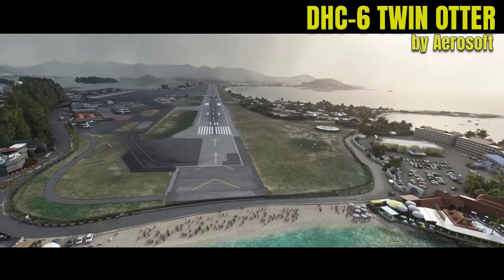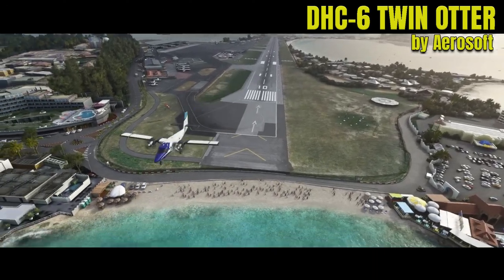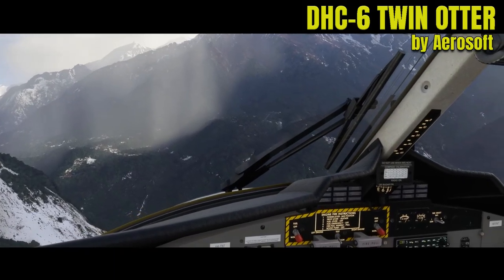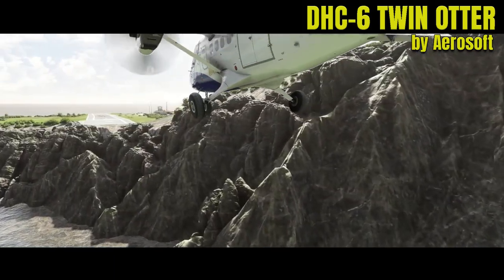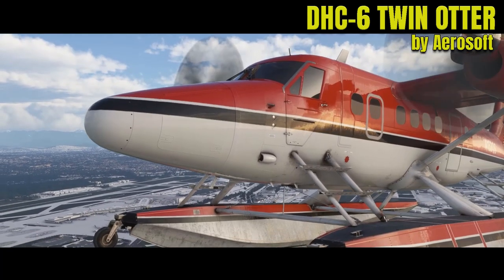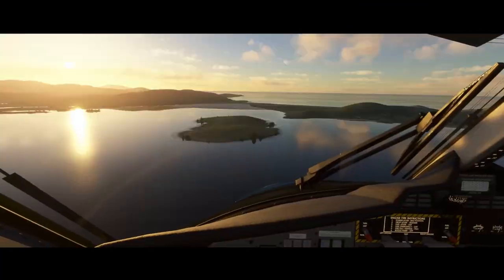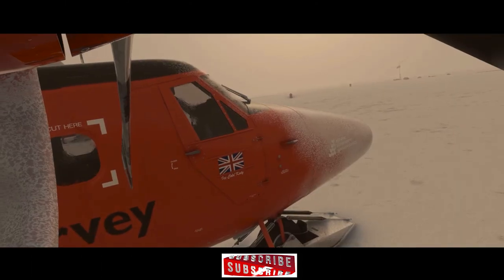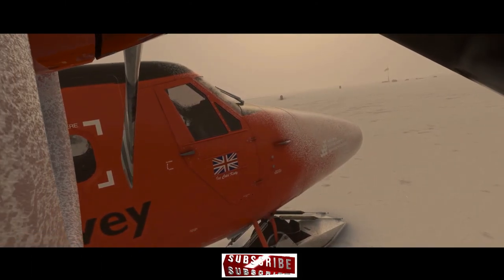Hello sim fans. As some of you may know, Aerosoft will be releasing their version of the Twin Otter aircraft for Microsoft Flight Simulator this Wednesday, January 19th. Not only is this aircraft coming to PC, it is also coming to Xbox. As stated on Aerosoft's site, the DHC-6 Twin Otter is the ultimate go-anywhere aircraft.